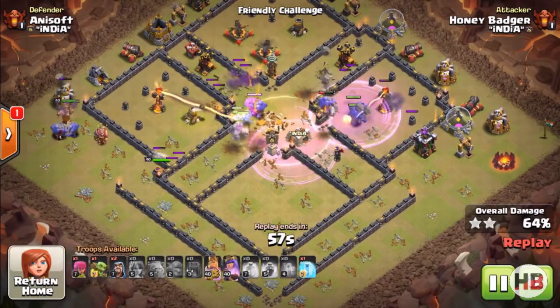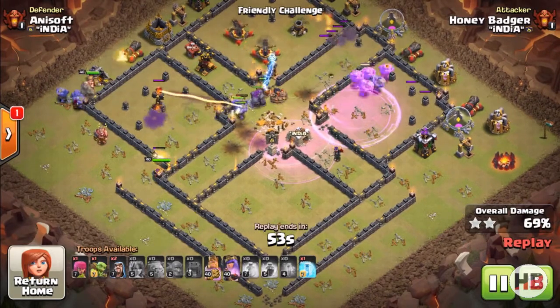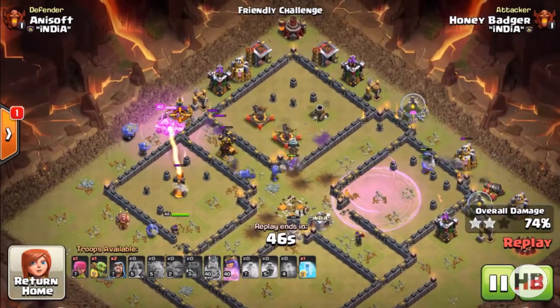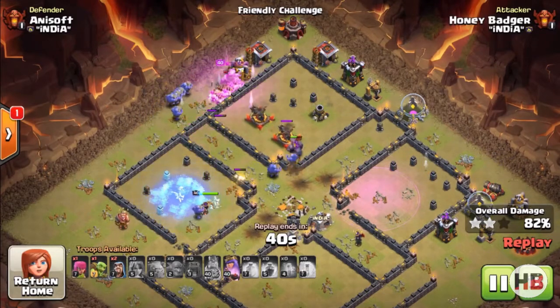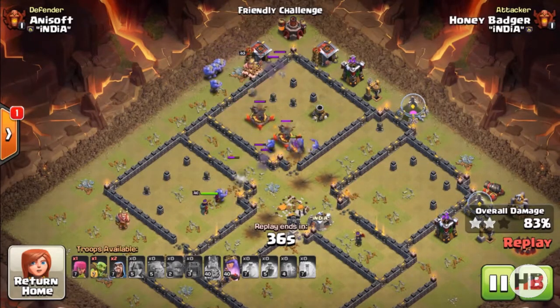If a few of the bowlers walk outside the base, don't worry about it — they're still going to do damage and destroy something at least. This army is so strong that even if some bowlers go outside, it doesn't matter. You're still going to get three stars.